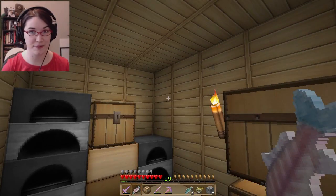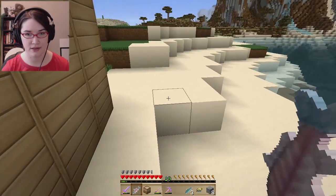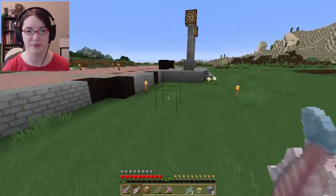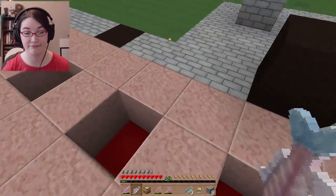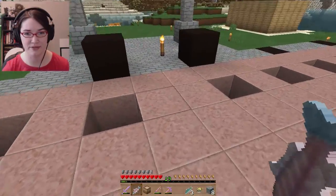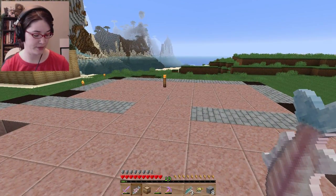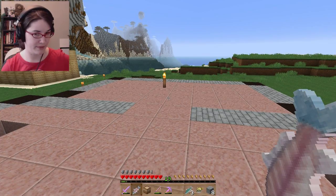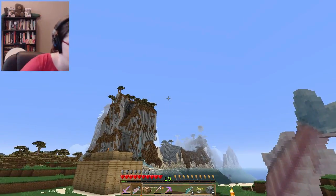Hey guys, welcome back to the Hardcore Museum Season Three. I have worked a little bit on the museum. I put some redstone blocks down — that's what I was trying to say. I put redstone blocks down. Sorry, my cat is in my lap and she's moving. Are you done? Are you getting down? Maybe — here, let me help. There we go.